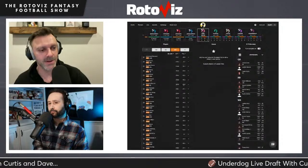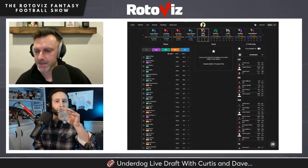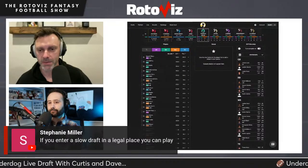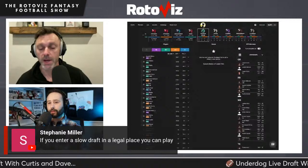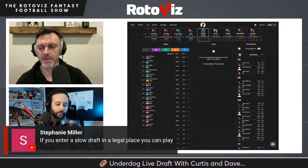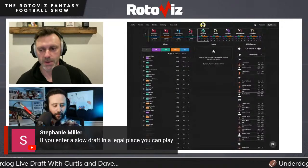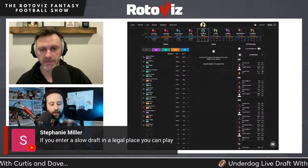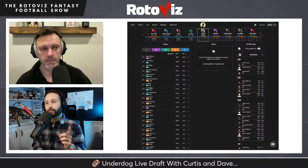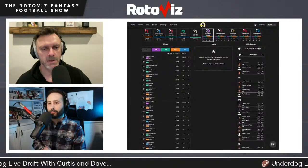For the following pick they scan remaining wide receivers: Elijah Moore, DeMarcus Robinson, Rondale Moore, Trey Palmer, Greg Dortch. With five seconds to decide, they take Elijah Moore — at least it's at ADP so they didn't burn the pick. Meanwhile, Stephanie Miller in chat confirms the slow-draft international strategy: enter a slow draft in a legal place, then you can play from abroad.